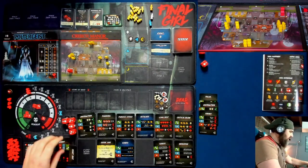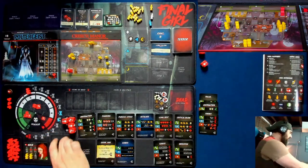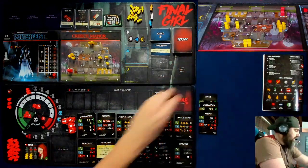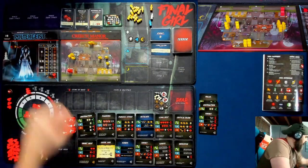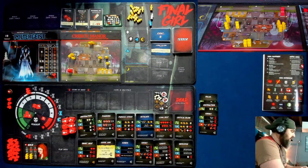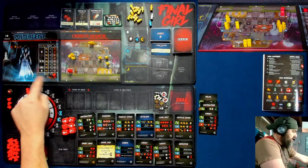That was the planning phase where I spent time to buy cards. This resets to five. At the end of the planning phase, these five level zero cards go here, and the sprint card goes here. We go to the killer phase — the killer is going to do their action, moving up to their movement value. Their target is the final girl or a victim — they go to the closest person. They're going to do one damage because their bloodlust level is one, and their movement and damage value always equals current bloodlust.